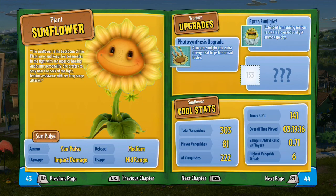Hey guys, welcome back to the Plants vs Zombies Ultimate Guide. Today's character is the Sunflower on the Plants team.